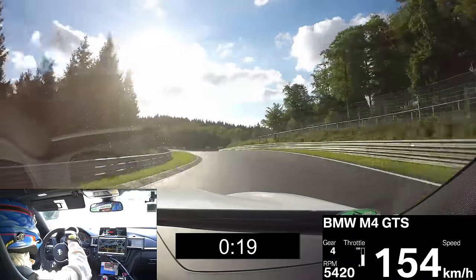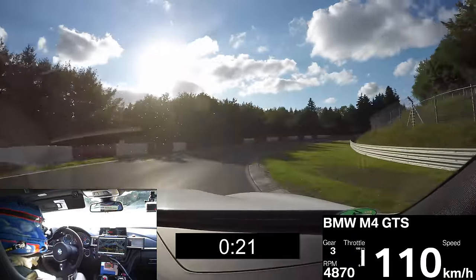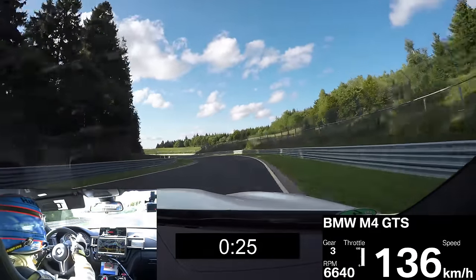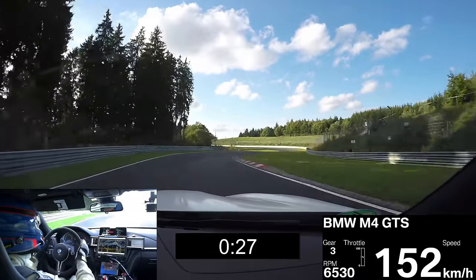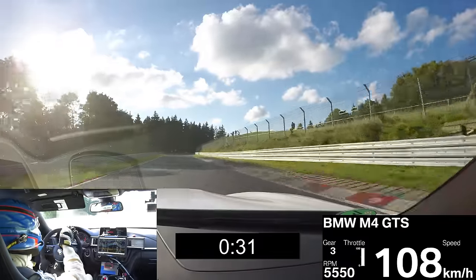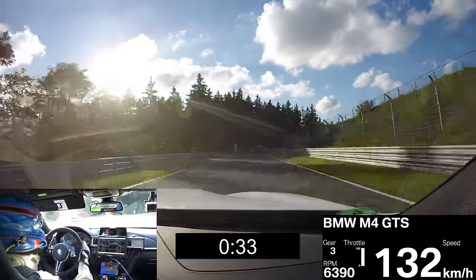We come down to Hudsonbach, a combination of five corners, one behind the next. Very important to have a stable car. Important to have a good front axle to place the car, use the maximum space at the exit.